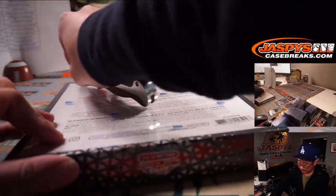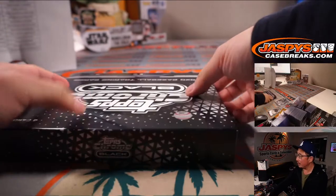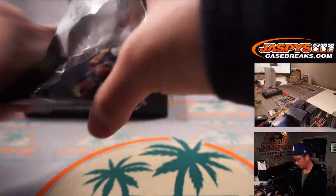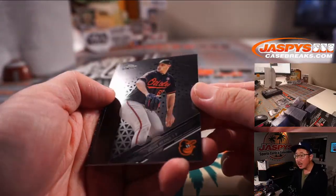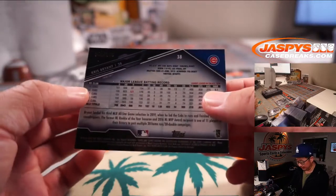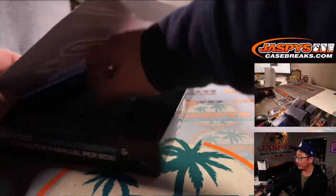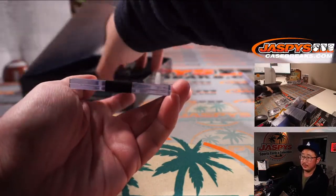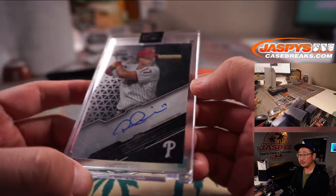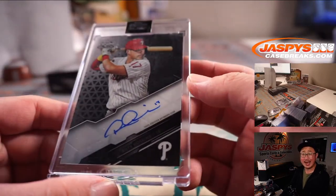Third and final box. Next three boxes are in the store at jazbeescasebreaks.com — one spot gets you three teams, which breaks down to a little over 25 bucks a spot, not bad at all. John Means for the Orioles, Whit Merrifield for the Royals, and Kris Bryant for the Cubs, 59 out of 199 — subject of a lot of trade chatter, we'll find out where he ends up by the end of the month. Last encased card is for the Phillies — that's Rhys Hoskins, not numbered but a nice autograph with excellent penmanship, for Harry and the Philadelphia Phillies.